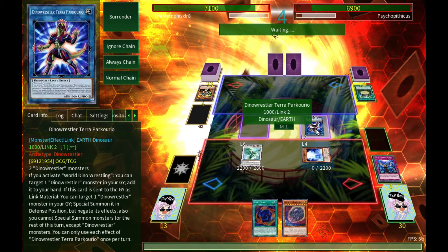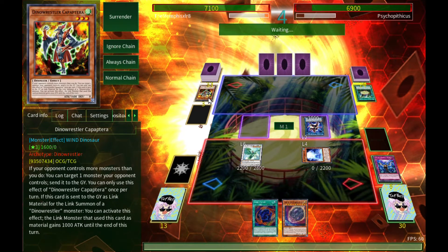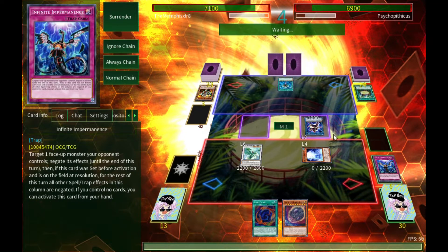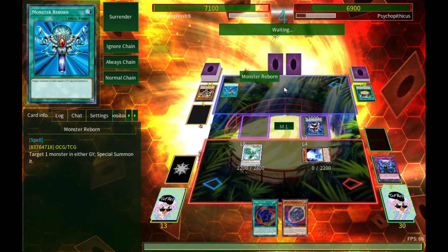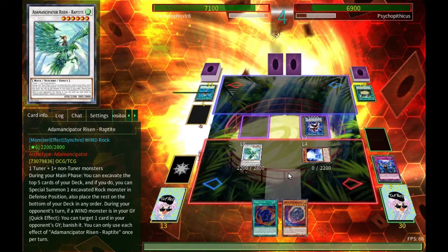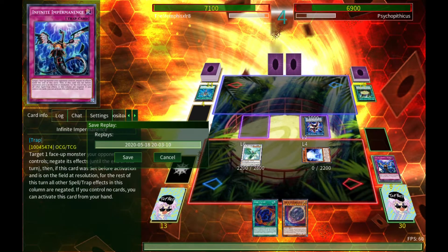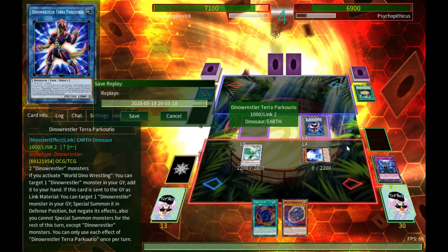Target a Dino Wrestler, add to hand, sent to the graveyard as link material — then target a Dino Wrestler in the graveyard and summon it in defense mode. Interesting. I swear if you steal my Dragite — well Dragite wouldn't do much good for him anyway, especially since it puts his card in the wrong column. I love it when people do that. Watch your columns with Impermanence, ladies and gentlemen.